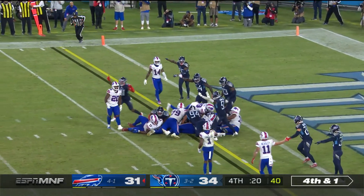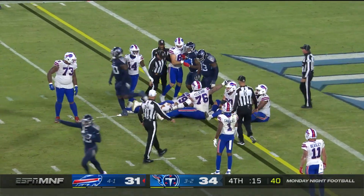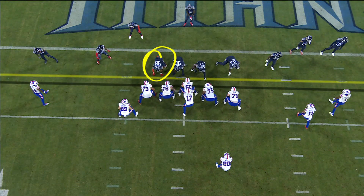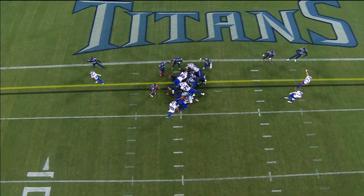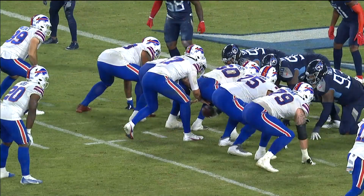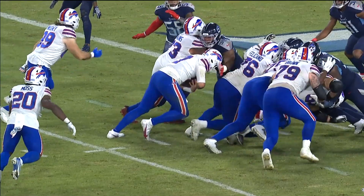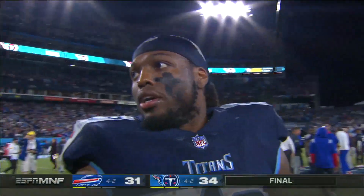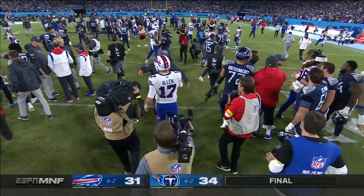Allen leans forward and I don't think he got there. Josh Allen looked like he slipped down. Look at the penetration from Jeffrey Simmons — he fires off the football and the feet of Josh Allen give out from underneath him. That was clearly not enough room for the first down. I love the decision from Sean McDermott — you trust your players. And it belongs to the Titans in a wild finish here tonight.